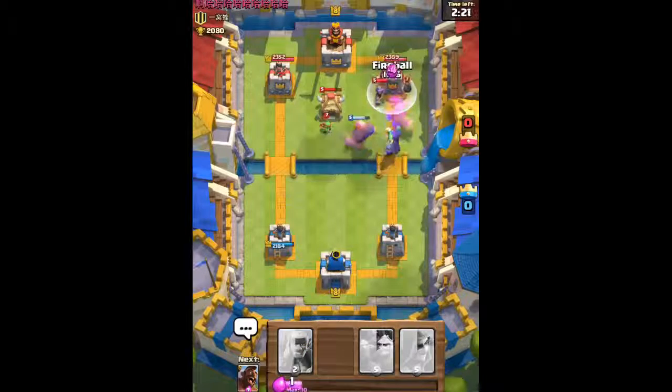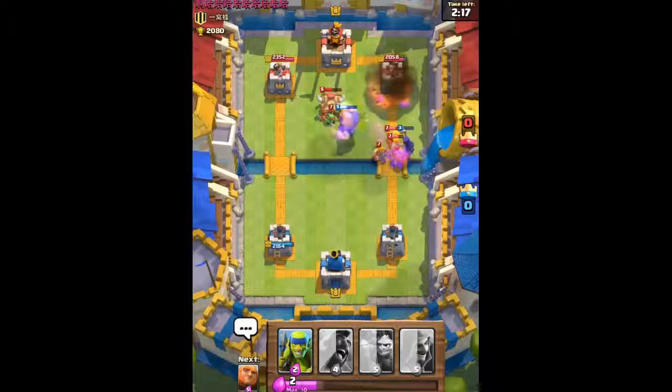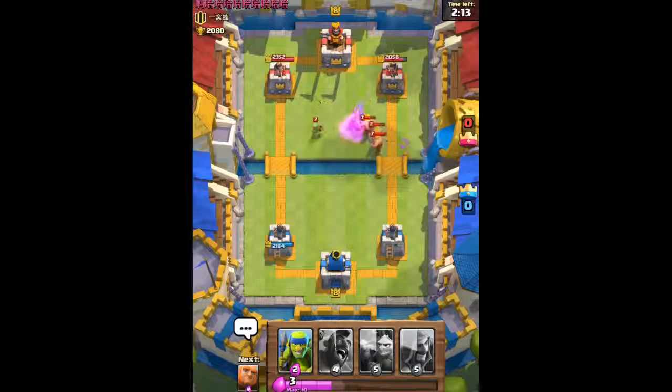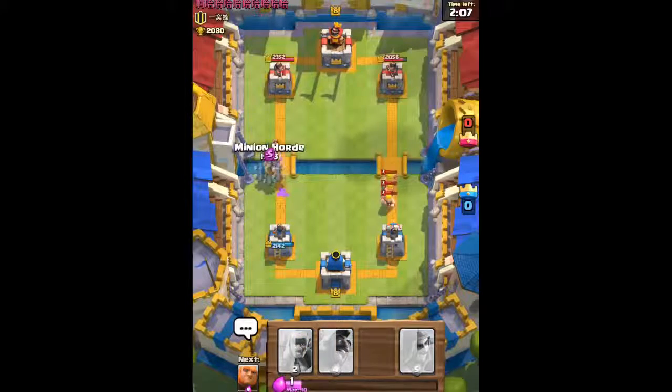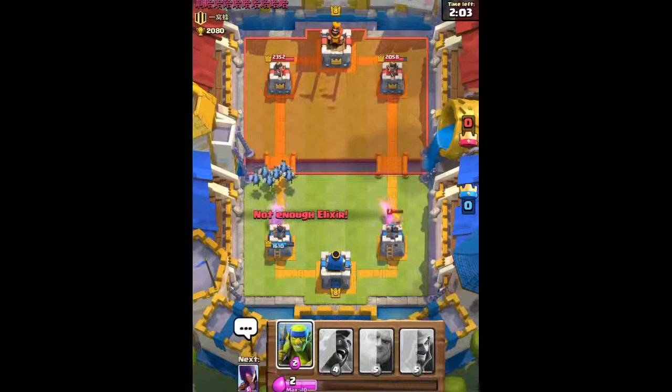His Musketeer and Bomber clumped right next to his tower — a perfect place to put the Fireball to take them all out. Unfortunately that took out our combination, but we're still in the lead. We're gonna use our Minion Horde to quickly take out his Prince. Unfortunately we didn't have enough Elixir to stop that charge.